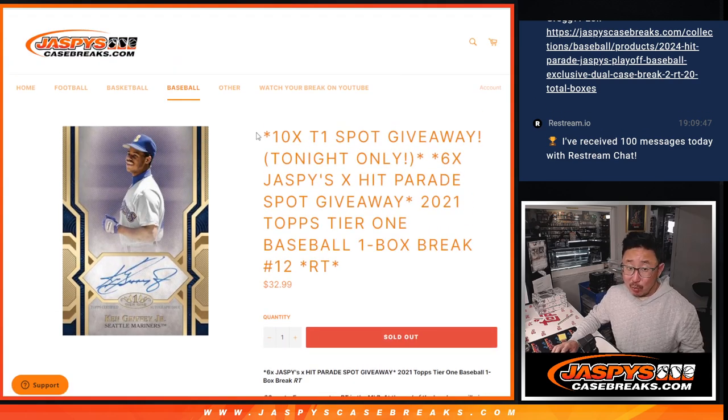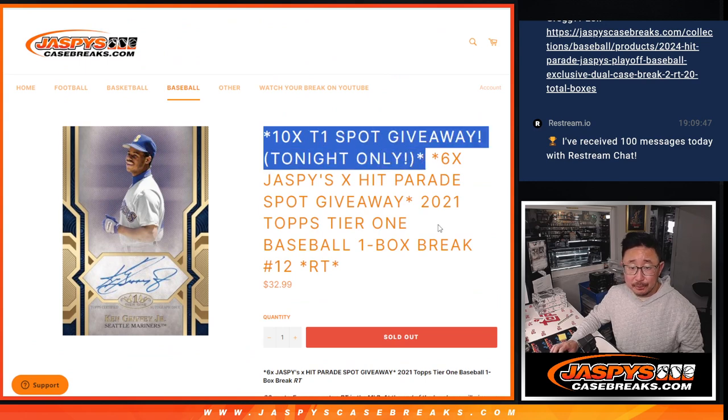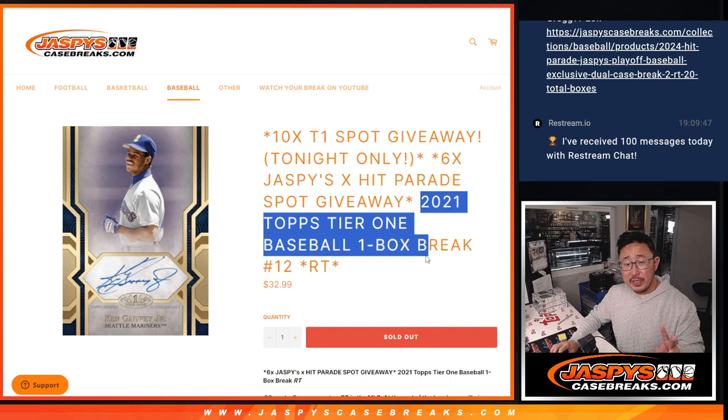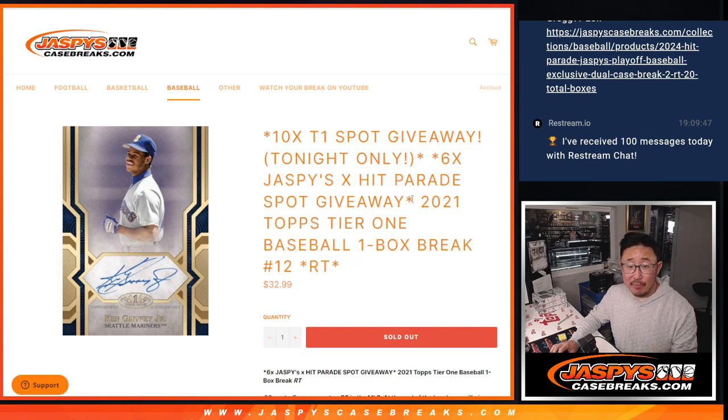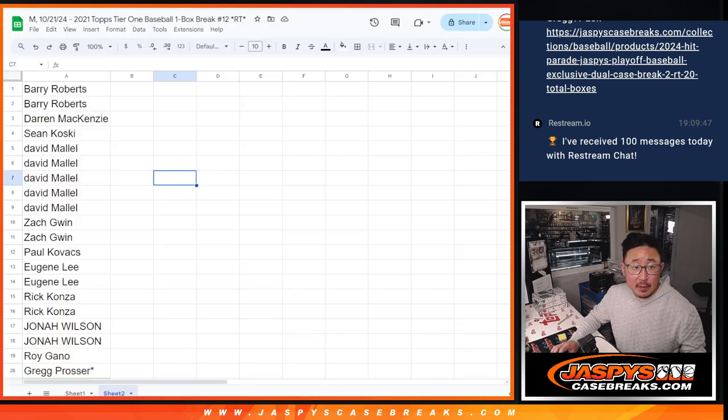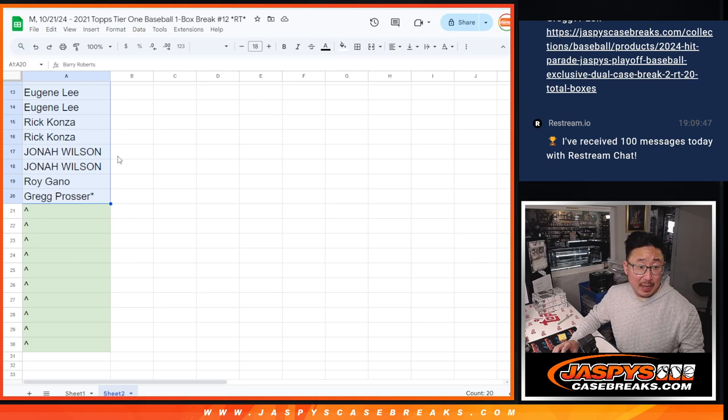A few different dice rolls happening here. First of all, we're giving away 10 Tier 1 spots. Second dice roll will be the Tier 1 break. Third and final dice roll will be the giveaway for the Hit Parade Baseball. We only sold 20 spots outright, so big thanks to this group right here for making it happen. Half of you will get extra spots.